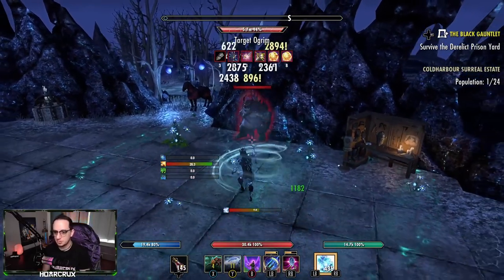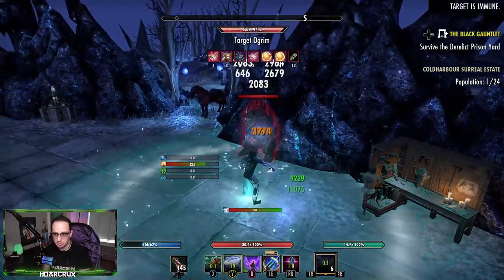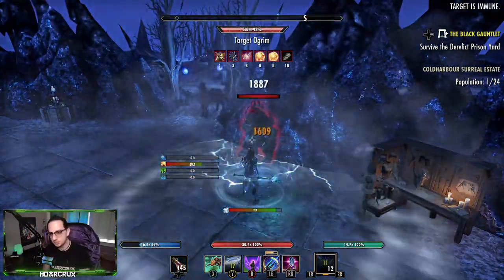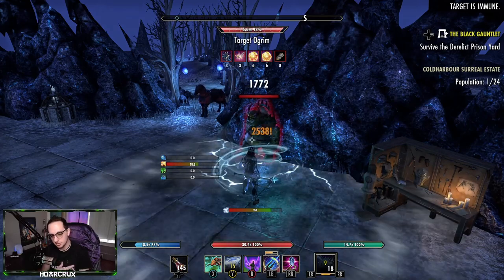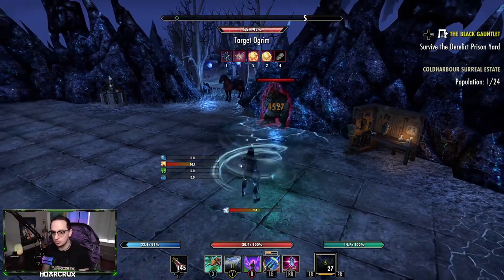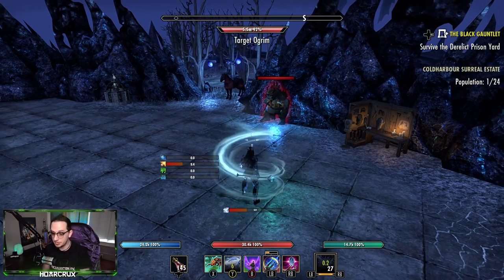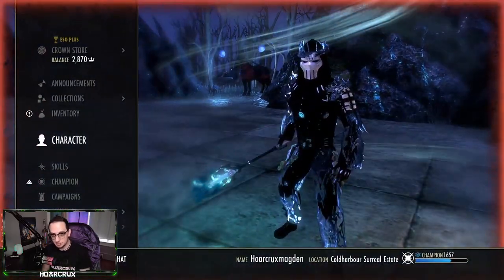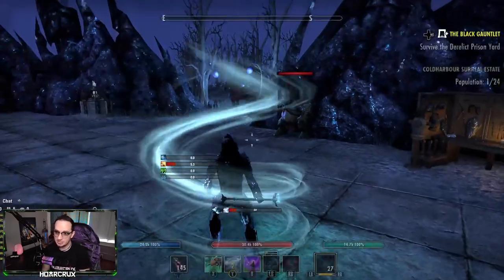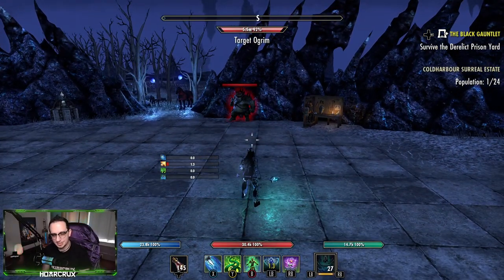The combo on build two is similar: wait for the second tick of Subterranean Assault, have Clench on your target — they'll be rooted and want to roll dodge — then activate Arctic Wind into your meteor and Subterranean Assault so everything hits simultaneously. They try to roll dodge, Arctic Wind stuns them again, and they take the beetles, all the DoT damage, and an Ice Comet to the face. When Ice Comet crits it hits for 13–15k. The Perfected Master's Ice Staff also performs much better than a regular setup in duels.